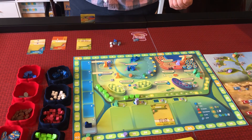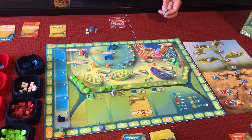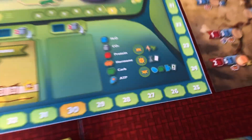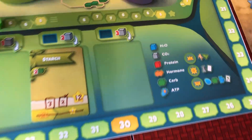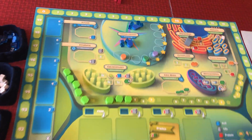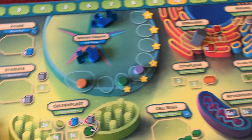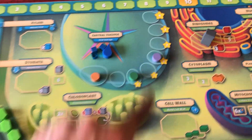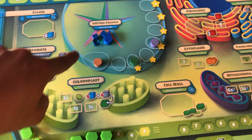Daniel grabs some proteins and that's everyone's last action. At the end of the round, the daytime phase wraps up and we first recover all our player flasks. Then we score the central vacuole - whoever contributed the most wins. Right now Bailey is at 10 and Steve has 9, so Bailey will clear all the water from her section, move up the track, score two points, and get the gray flask for the next round. Steve's water stays there, giving him a head start for next round.